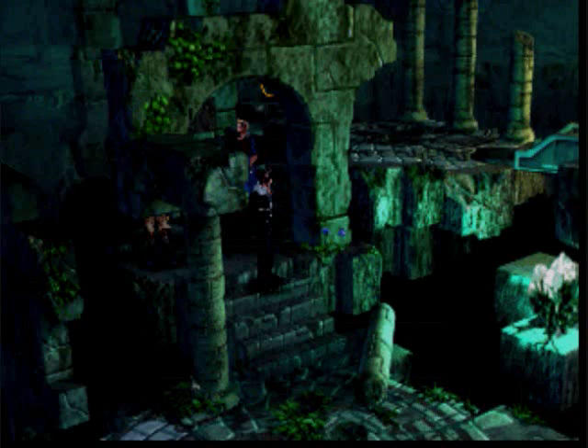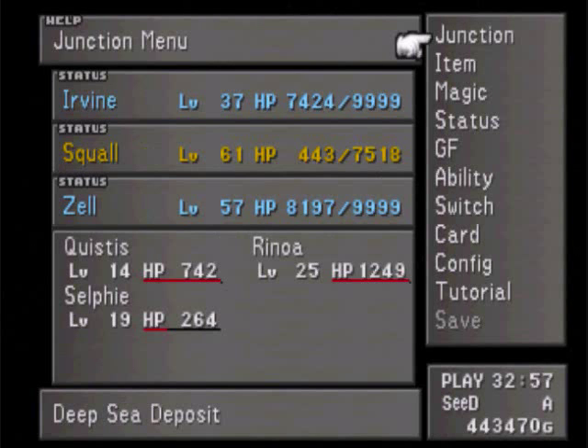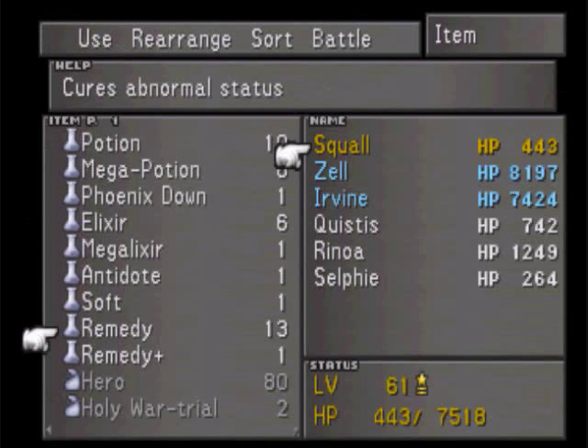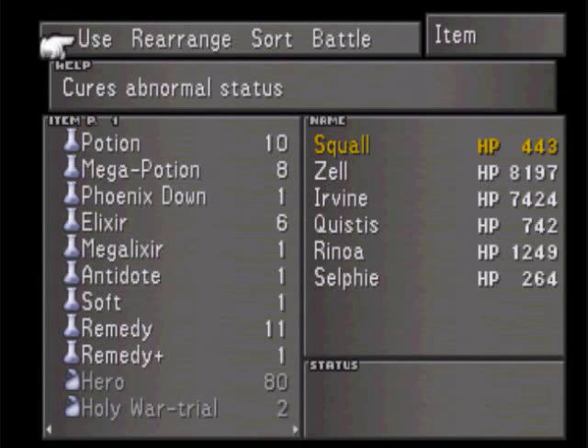A bunch of GFs leveled up. This is the place to do the leveling. So let's go ahead and use a Remedy. Zell and Irvine, so they're no longer poisoned.